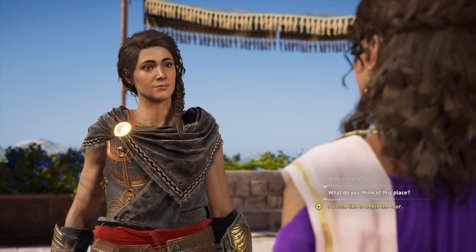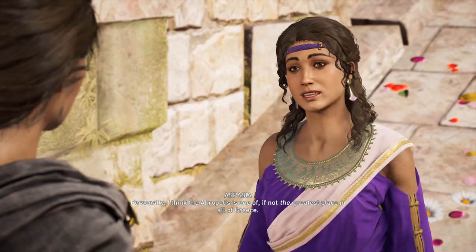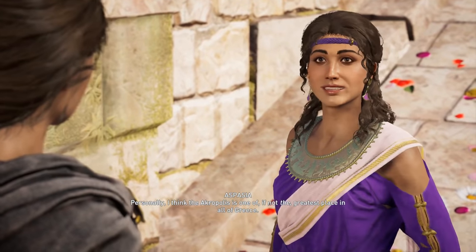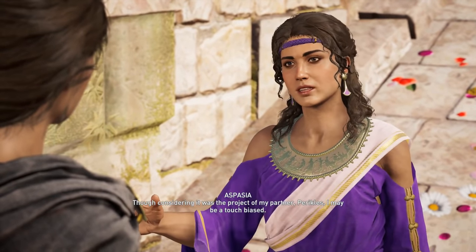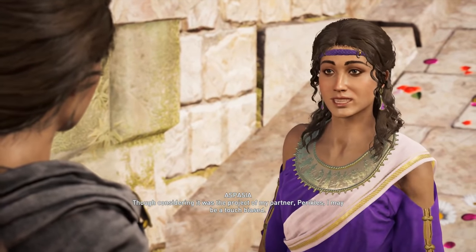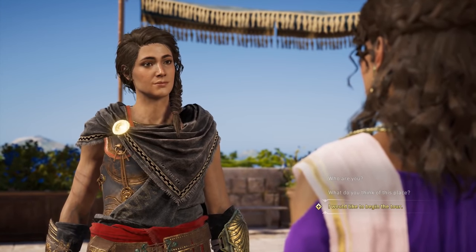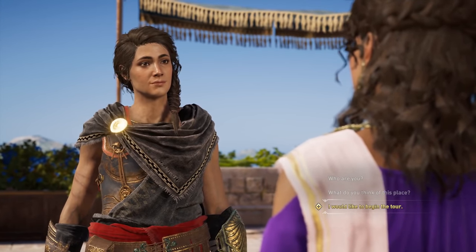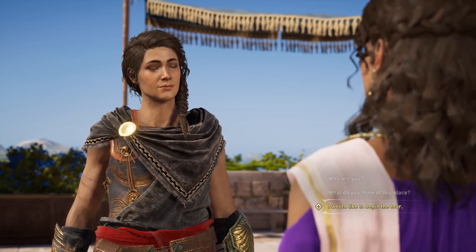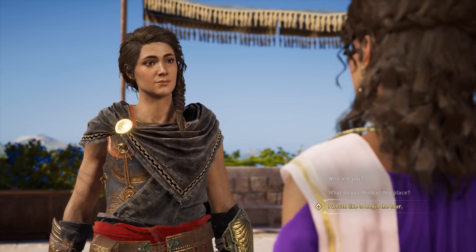This wholly fictive version of Aspasia has some thoughts on the Acropolis: 'Personally, I think the Acropolis is one of, if not the greatest places in all of Greece. Though, considering it was the project of my partner, Pericles, I may be a touch biased.' I like that she points out there could be some bias here. What else do we need from our Assassin's Creed figures except to denote bias?